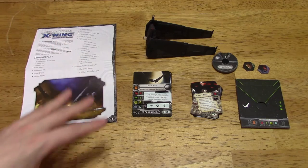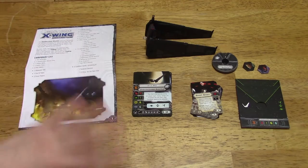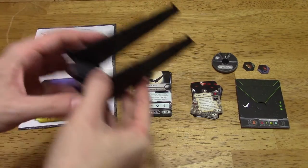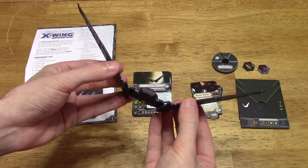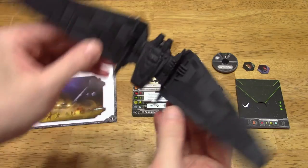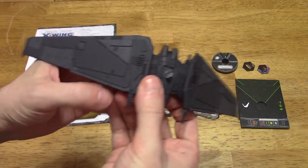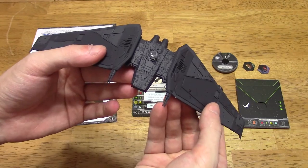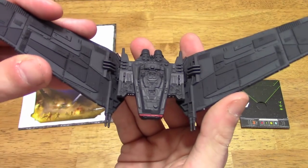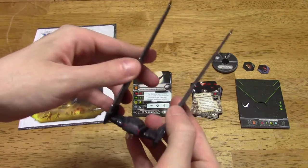We're going to show you the model, the pilot cards, and the upgrade cards. I'm not going to worry about the tokens — they usually just reflect the ship class in question. This is a large Imperial ship, and the wings do fold down, which is pretty cool. Here's the back, and the front. Pretty sleek looking, I've got to say.